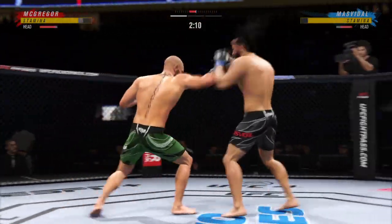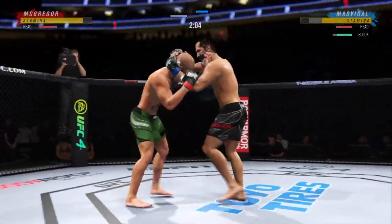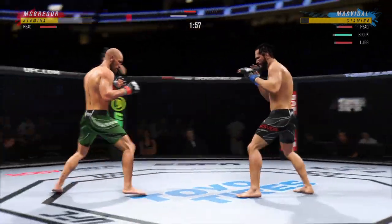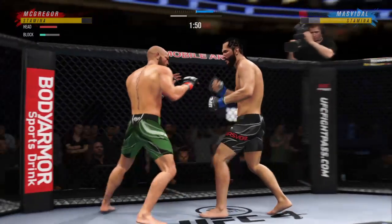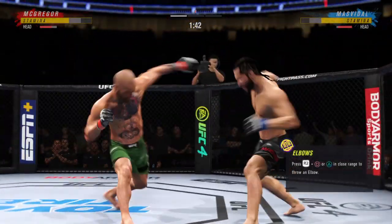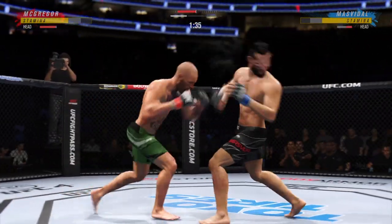He may want to focus on some defense moving forward. He engages in the single collar tie. DC didn't take him long to find his range here tonight — his timing is on point. It's one thing to have length; it's another thing to use it, and he does it as well as anyone. Nice kick there by Jorge 'Gamebred' Masvidal.